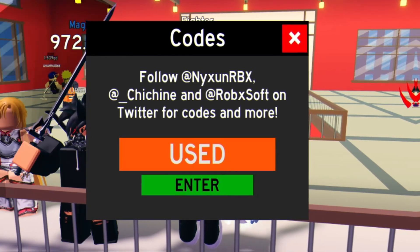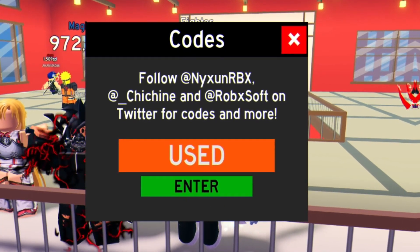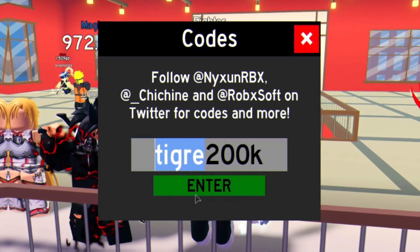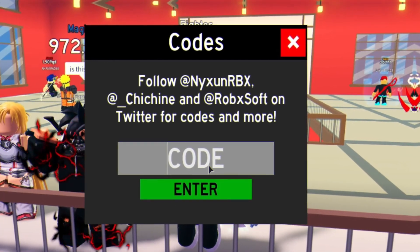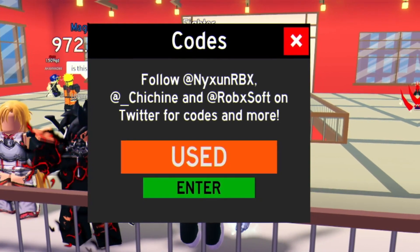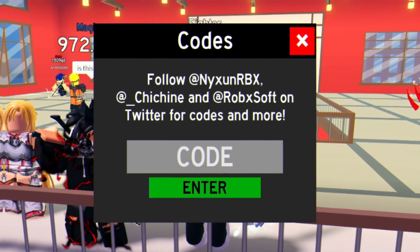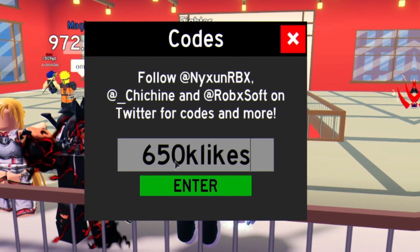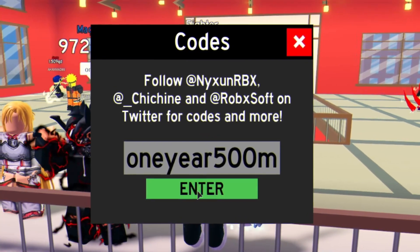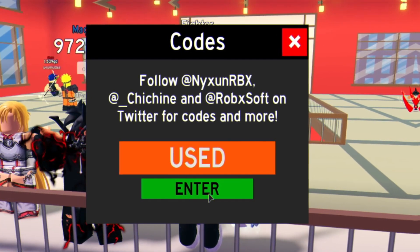We've got code 'frango2yad' — enter that one in. We have 'Something2on2k' — I don't know how to pronounce the first word, but redeem that code. Then you've got code 'defiled' — enter that one in. After that, you've got code 'nicholas2sub'. The next working code is '10kfollowers' — that one's expired now. We'll try '650klikes' — I'm guessing that one will be expired. What about '1year500m'? No, that one's expired. We'll try this code right here — yes, it does work.